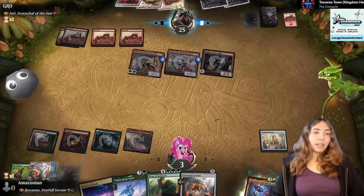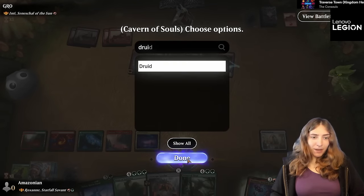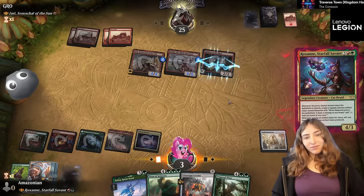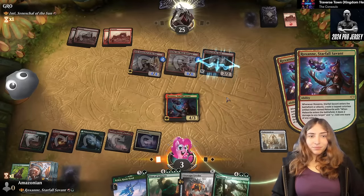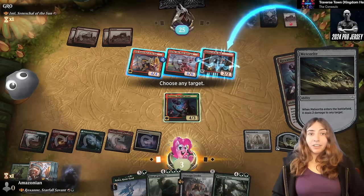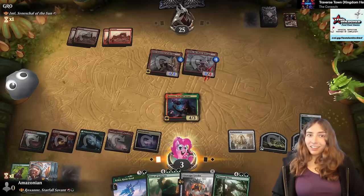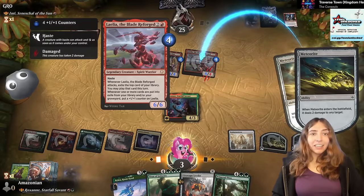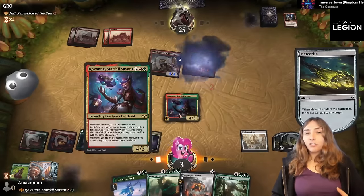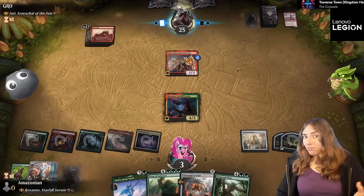Problem — I only have three life left. Cavern of Souls, doesn't really matter what we name. I will name Druid because that is my commander's type, and we are going to play Roxanne! We're going to get two meteorites and each of them is going to deal four damage. I'm going to hit the Robber of the Rich and Lelia, and then hit Lelia two more times. Lelia getting trample from Inti is what I'm most afraid of — and then they have lethal.